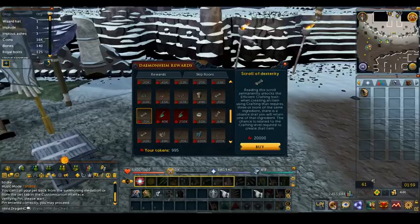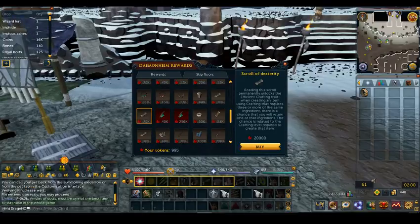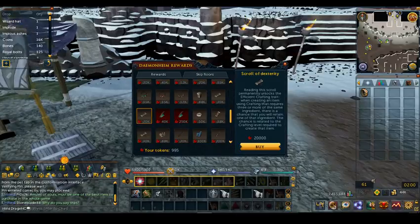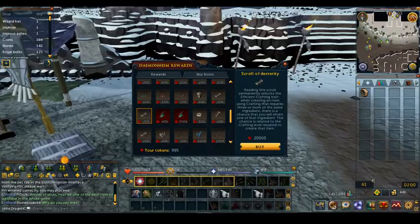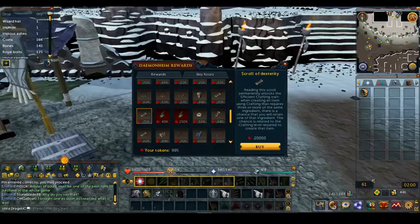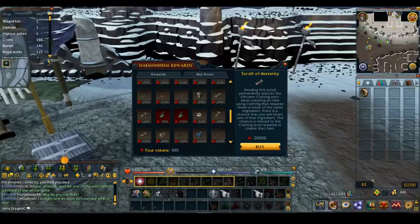There are different scrolls you can get which will increase how efficient you are at certain skills. For instance, the Scroll of Dexterity — you'd think it might be for Agility, but it's actually for Crafting. When crafting items that require three or more of the same item, like a blue dragonhide body, you'll occasionally save materials. So it is actually worthwhile getting that.